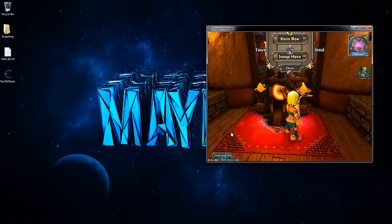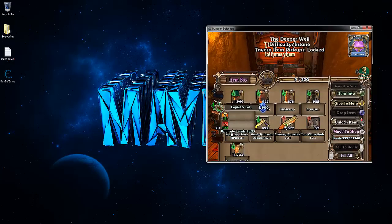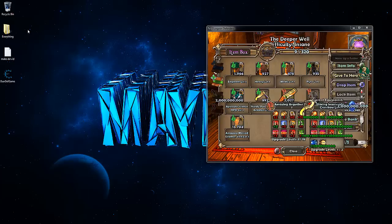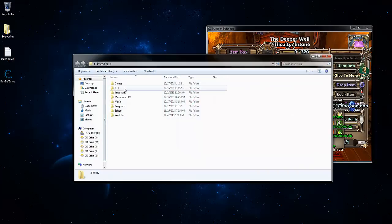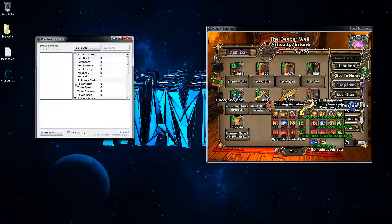Now we're going to mod our items. Head back to your tavern and make sure the item you'd like to mod is in your item box, or it will not be able to be modded. Here we have an item picked up off the ground. What we want to do now is open up the other program available for download in the description. In that tool, find your item and look at its stats.